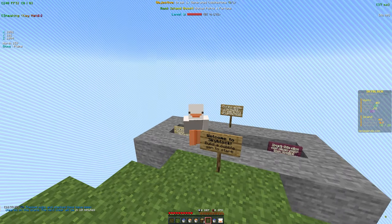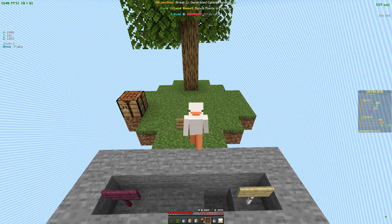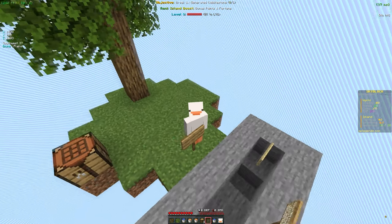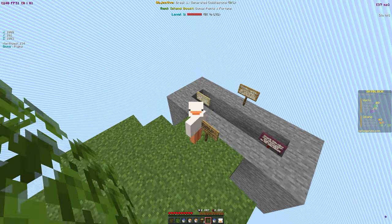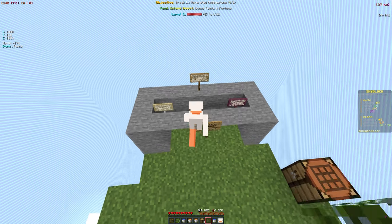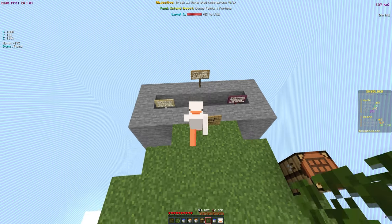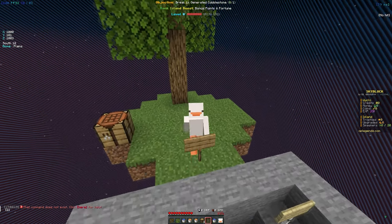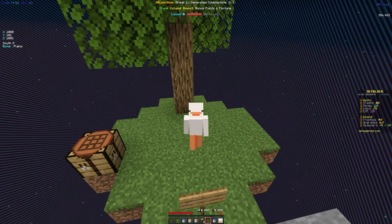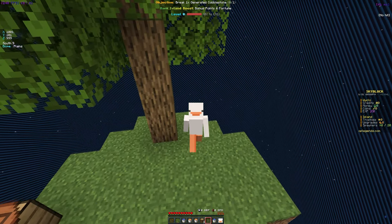The hoe right now only gives a gain of 10 points multiplier when equipped, so you get points from doing basic things like mining, grinding, and farming. If you take a look at the top of your screen it tells you your current quest and also gives you a rank island boost with bonus points and fortune. It also tells you your level - I'm currently level zero. I'm going to grind once it actually releases. I'm also pretty sure you unlock better crops and saplings from reaching higher player levels.